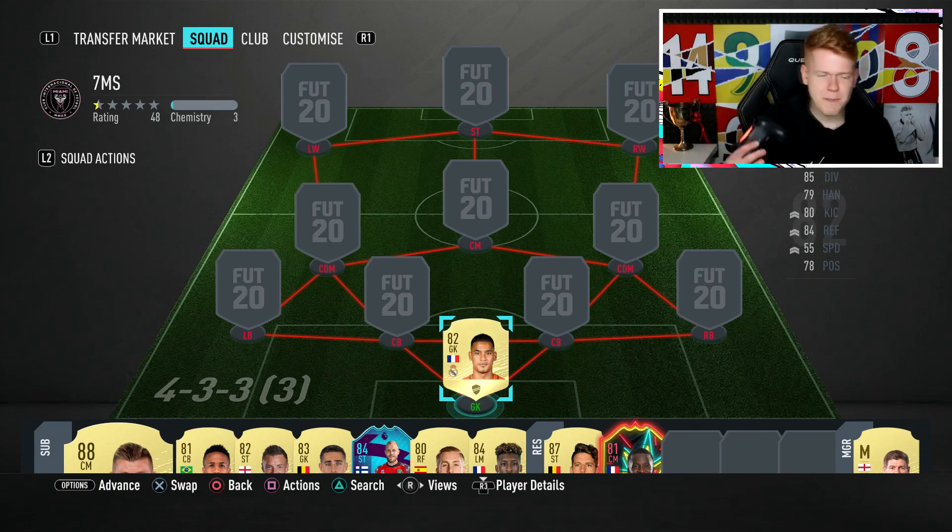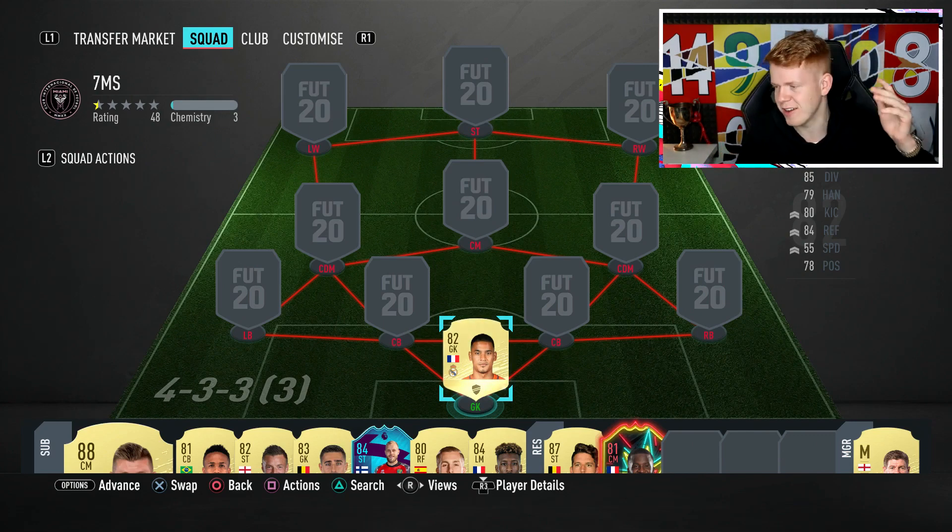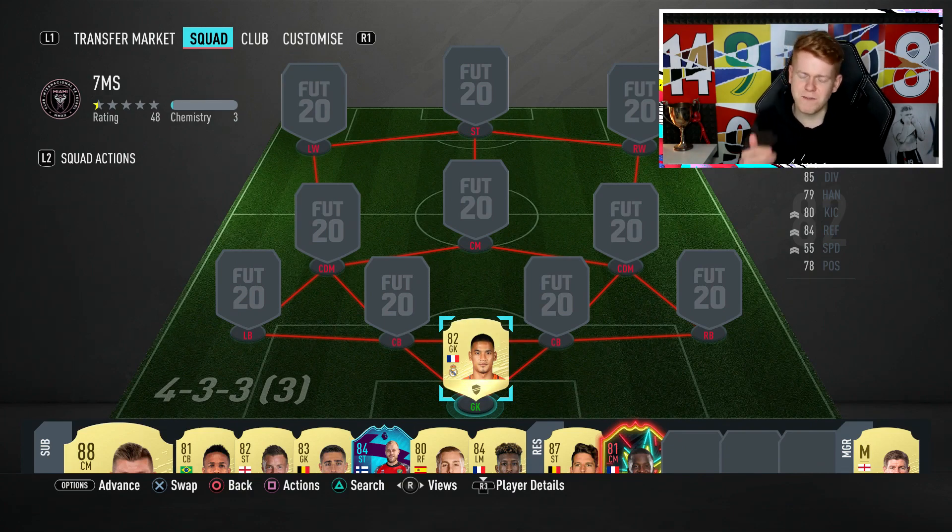Goalkeepers can only be up to a certain level this year. Nine times out of ten, you're probably going to score if you're through on goal one on one anyway. So it doesn't matter if you've got four Buffons in their prime in goal — they're still going to concede. What I have noticed with this guy is he's a pretty decent shot stopper. He's not going to be rebounding it straight back into the path of someone coming in. He's a pretty solid goalkeeper, and you get your money's worth for sure at 14,000 coins.